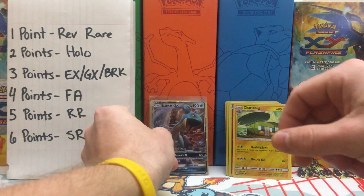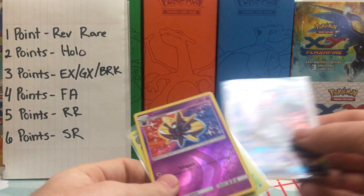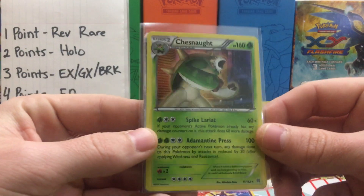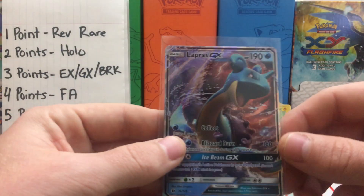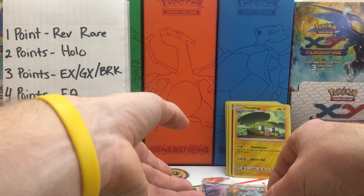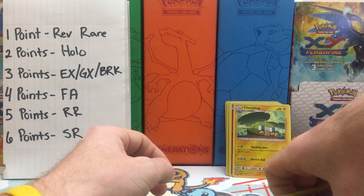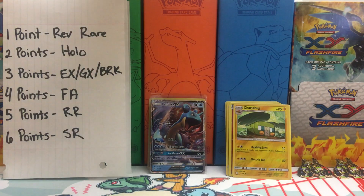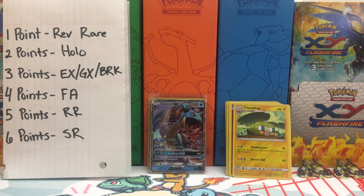So to recap these pulls: we have our Cosmo Reverse Holo Rare for one point, the Chestnut Holo from Breakthrough for two points bringing our total to three, and then we pulled the beautiful Lapras GX for three points, bringing our final total to six points. Be sure to go check out Master Cobra's side and show him some support. And like always, make sure to smash that like button, leave a comment down below, let me know if you're coming from Cobra's side. Share and subscribe — thank you guys for watching, we'll see you soon.